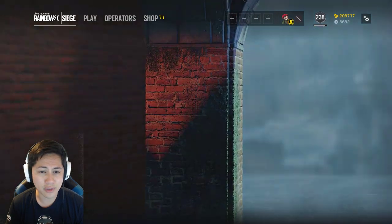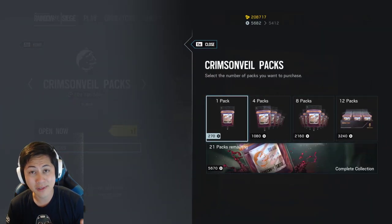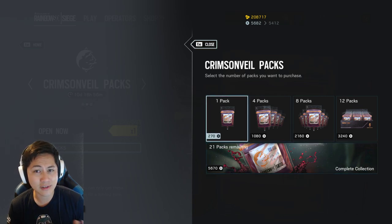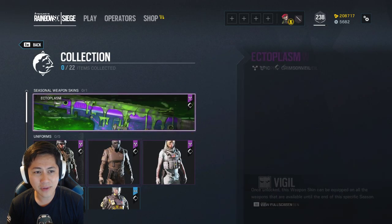Now let's go ahead and show you the packs. You can buy it all, but it actually costs money if you want the whole collection. It's going to be cheaper than 21 packs once you do all the events. I haven't done it yet — I just logged on. I will do an unboxing for you guys. You can get 22 items total.